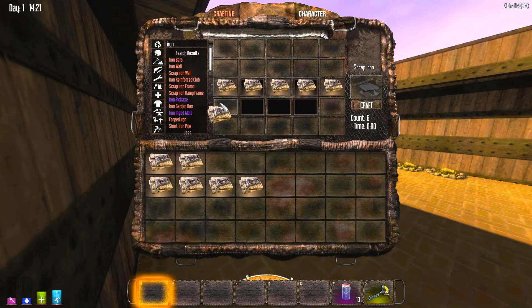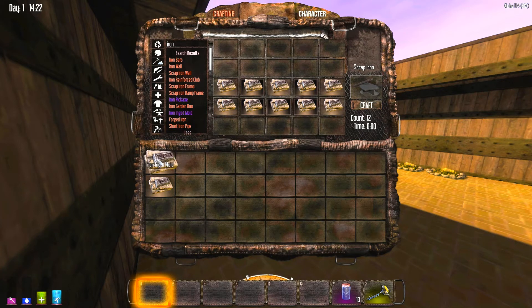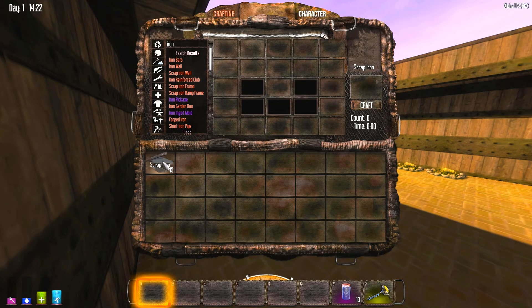So you can use all of your clay, make a shit ton of iron ingot moulds, and then you can break them down to scrap iron. Not a bad way to use up your clay that you've just got lying around in your bins that you have no intentions of using, is it? Not bad at all.